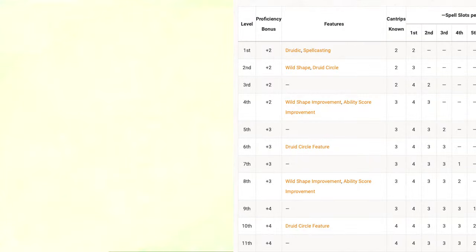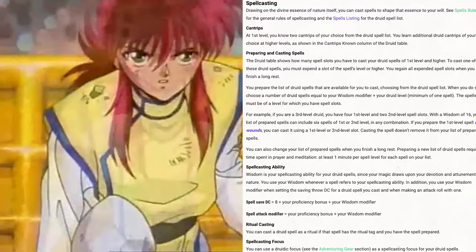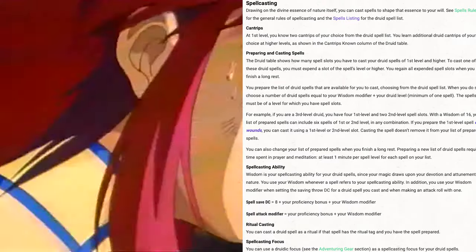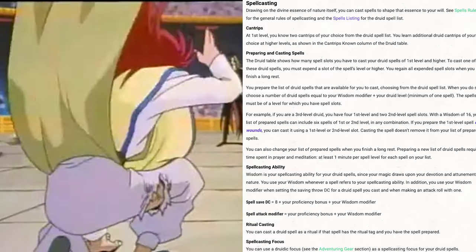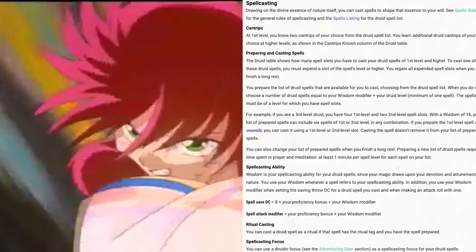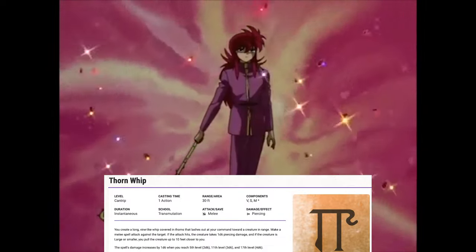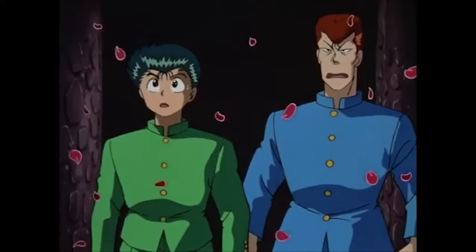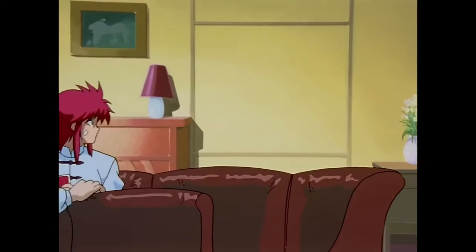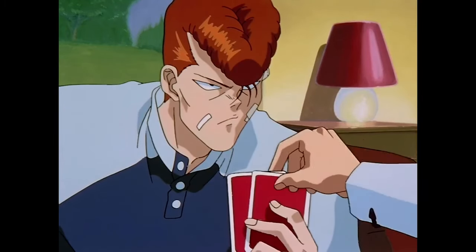We gain two cantrips of our choice, two first level spell slots, and we can prepare up to four spells a day from the druid spell list. Our spell attack bonus is +5 and our spell save DC is 13. The cantrips I chose were Druidcraft and Thorn Whip — Thorn Whip will serve as our rose whip. The reason I chose War Caster was because of the ability to cast a spell as an opportunity attack. Thorn Whip will be the only weapon we use for this character, so the daggers won't really have an effect on this build.